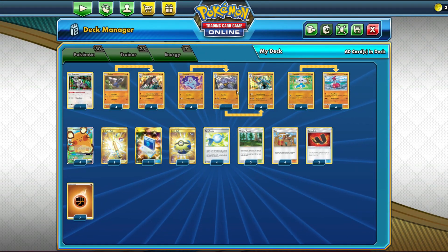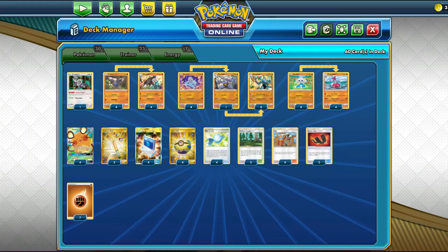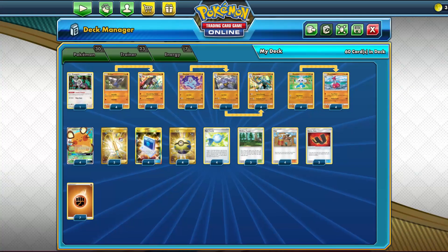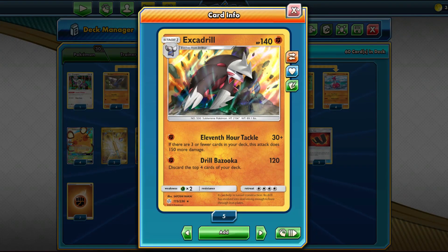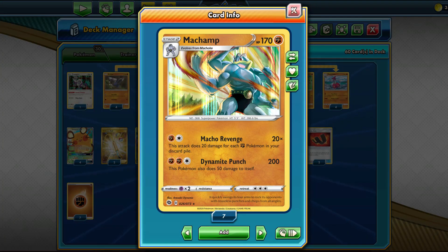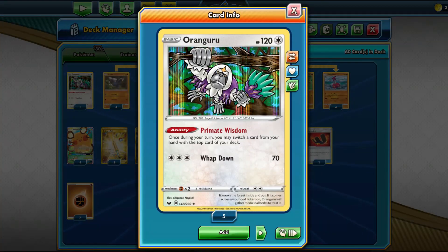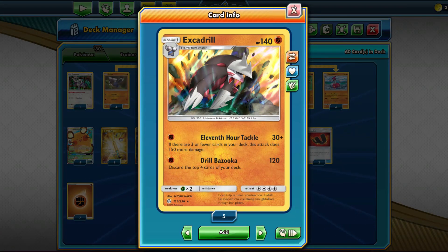We play a 4-1-4 line of Machop, Machoke, and Machamp because we play four Rare Candy, so we only need one Machoke. Since Machamp needs Fighting Pokémon in the discard pile, I paired it with Excadrill — its attack Drill Bazooka hits for 120 damage for one energy and discards the top four cards of your deck. That's usually a bad thing, but Drill Bazooka synergizes perfectly here because you want Fighting Pokémon in your discard pile. With something like Oranguru you can stack them on top of the deck and get them in the discard with Drill Bazooka.